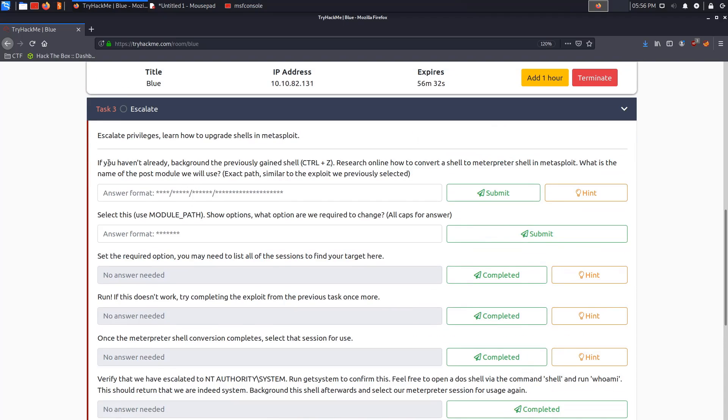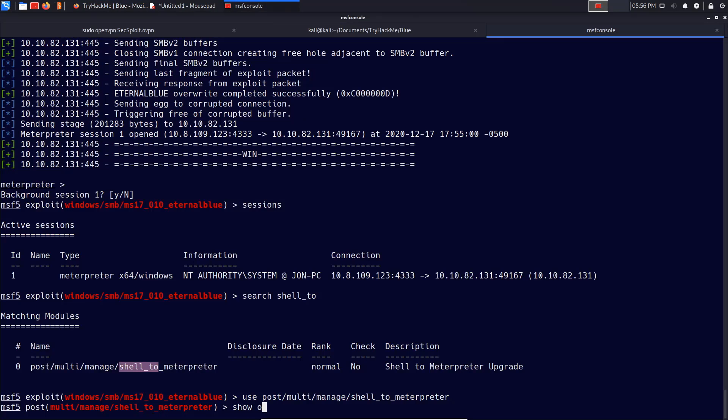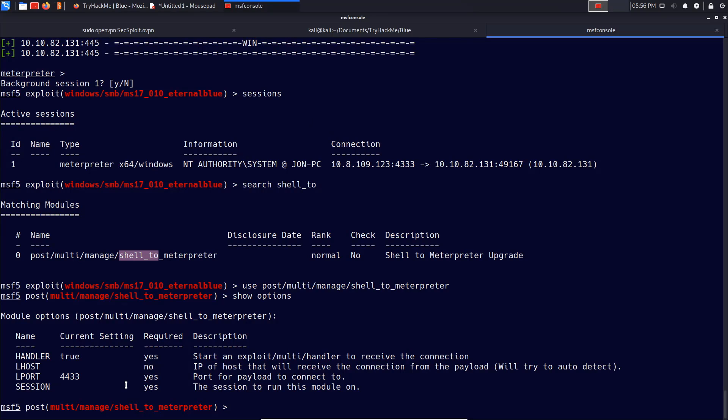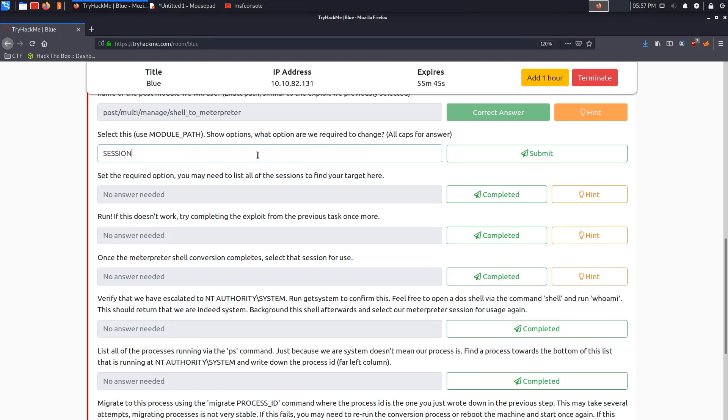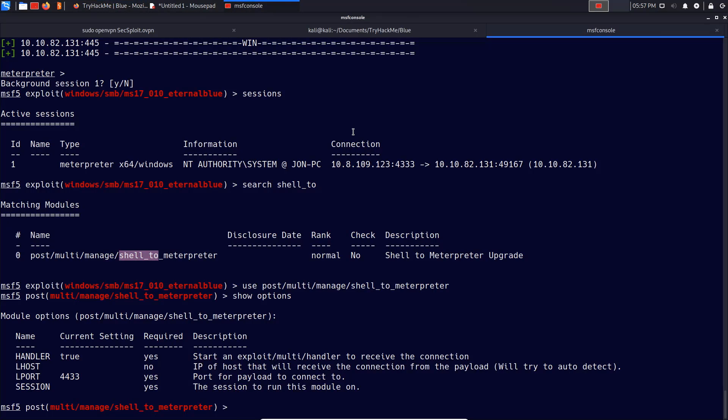The task says: if you haven't already, background the previously gained shell, research how to convert a shell to a Meterpreter shell in Metasploit. This post module is the one — we use the module path. Show options reveals the only option we need to specify is the SESSION. We don't necessarily need to set LHOST for a post module, but it's always good practice. The only required option to change is the session ID.